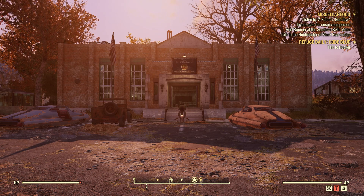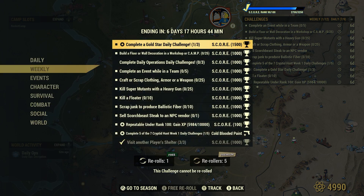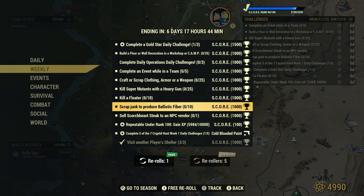Welcome to Fallout 76, this is Jim. Once in a while we get a weekly - scrap junk to produce ballistic fiber, 10 for 1,000 score. We cannot bulk ballistic fiber at the Tinker's workbench, so we have to go out in the wasteland to find items that we can scrap to produce ballistic fiber.